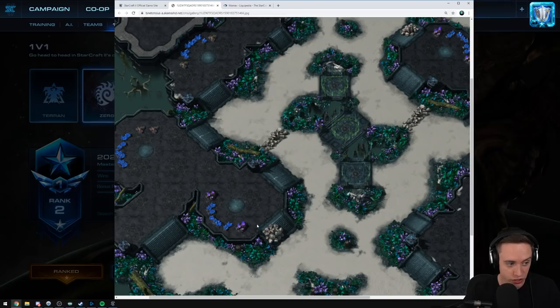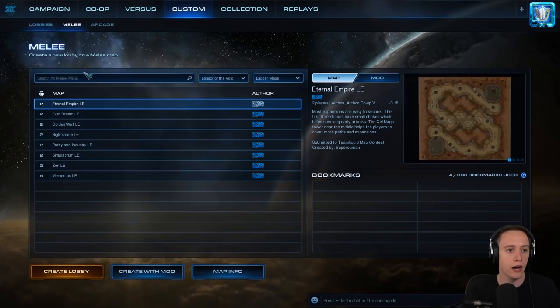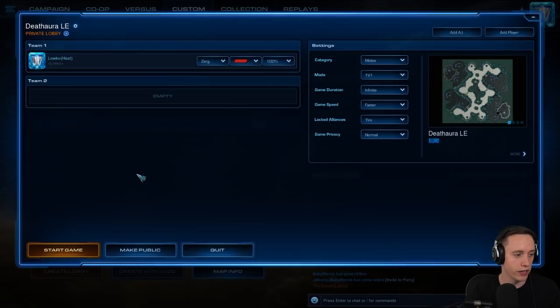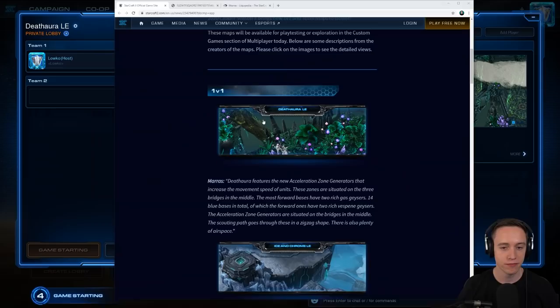The bases over here in the center have two rich Vespene Geysers each. So this base basically mines as if it's got four gases. That's gonna give you a ridiculous amount of gas income, so I wouldn't be surprised if those are gonna be super critical in the late game. Let me have a quick look in the actual game to see how fast those center acceleration zones are. Death Aura LE.